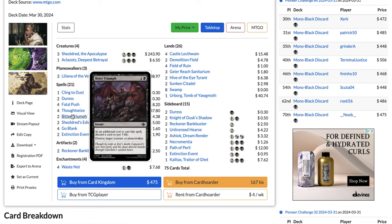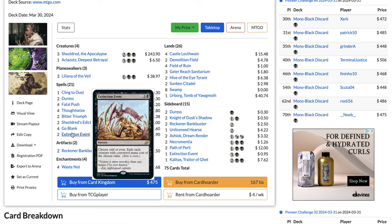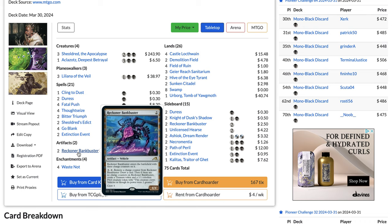The deck plays a bunch of interaction: Cling to Dust, Duress, Fatal Push, Thoughtseize, Bitter Triumph, Chainer's Edict, four copies of Go Blank — really powerful against Lotus Field Combo and especially Izzet Phoenix. Two copies of Extinction Event, great against small creature decks like Abzan Amalia. Two Reckoner Bankbuster, useful in the mirror match and other grindy matchups.